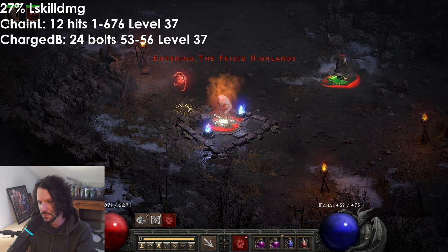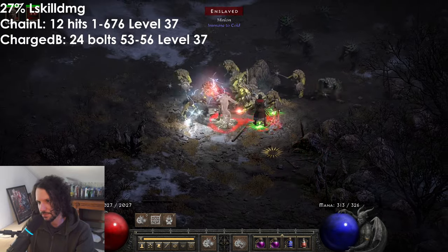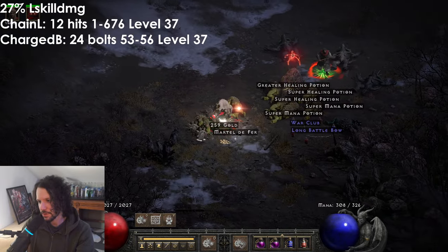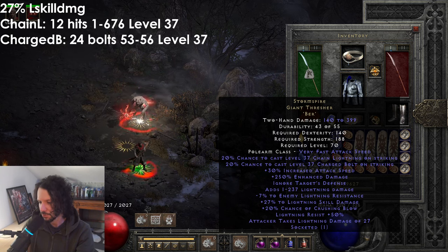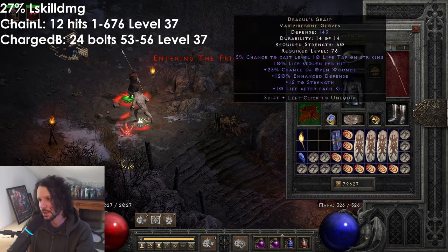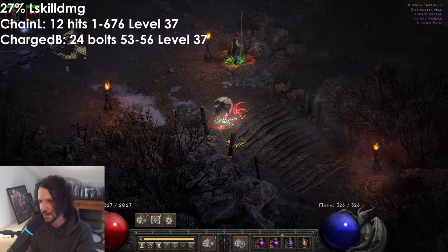Let's go to Frigid Highlands and see how it performs. Getting the mercenary up — Conviction is active, this is P1 offline. The words on screen show the damage output from the chance-to-cast Chain Lightning and Charged Bolt on strike, with the plus 27% lightning skill damage on the weapon, further buffed by facets, Conviction, lightning damage from the Dream, lightning charms, T-God's, and High Lord's.